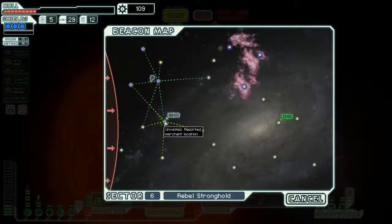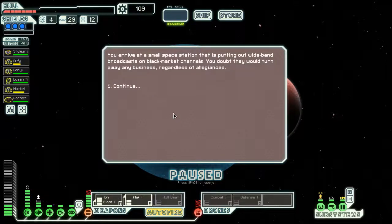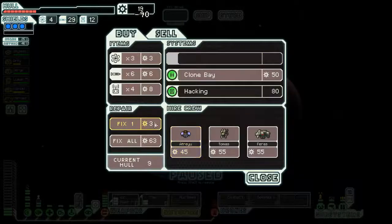I kind of want to jump to the next beacon for a bit more scrap before the store, but it's probably not wise to do so when there's a solar flare nearby and our ship is all over the place. We could pick up a crew teleporter and look to do a little bit of boarding - that way we can take out that single missile that was doing so much damage last time. We might also look to pick up another Mantis crew member. This is your ship's final system slot - I'm going to go with the crew teleporter over hacking. We'll fix up with the scrap we've got.